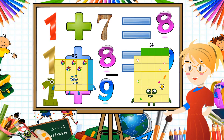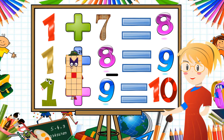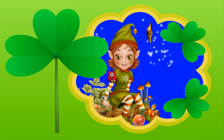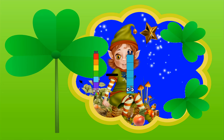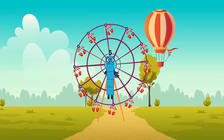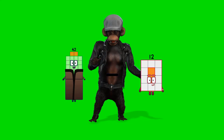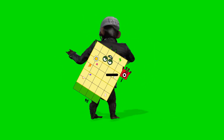Thirty-five minus twenty-two equals thirteen. Three minus two equals one. Seven minus five equals two. Thirty-four minus one equals thirty-three.